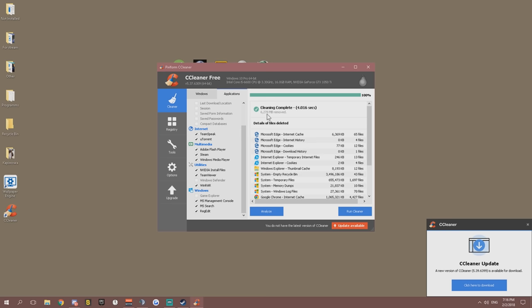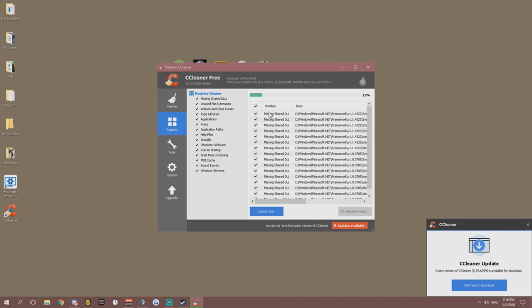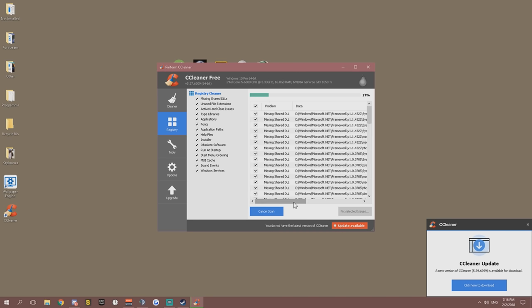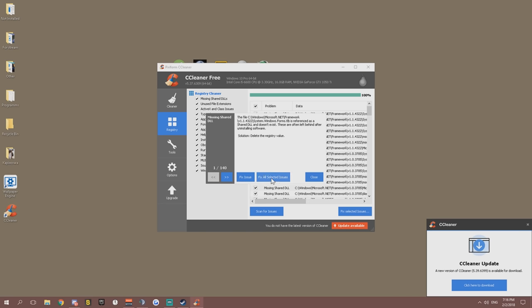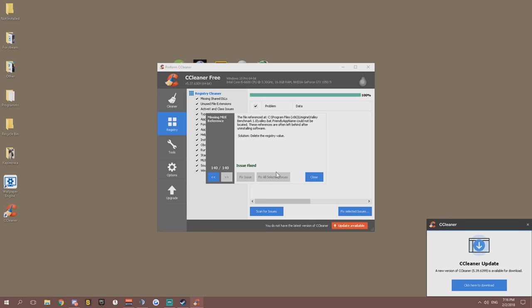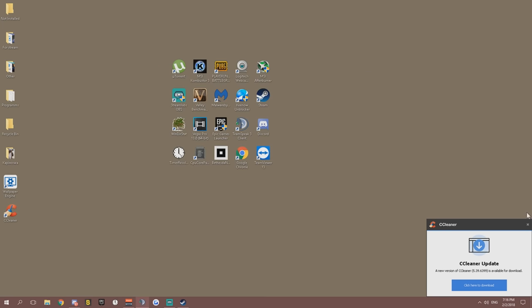It removed six gigabytes of cache for me after just one to two weeks of use. Then go to Registry, scan for issues, and when it's finished click Fix All Selected Issues. 140 issues were fixed. Close CCleaner and you're good to go.